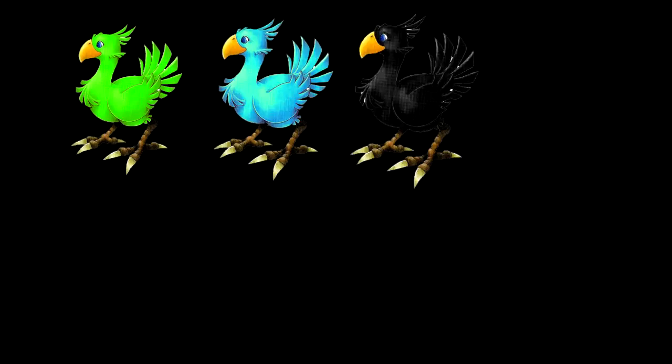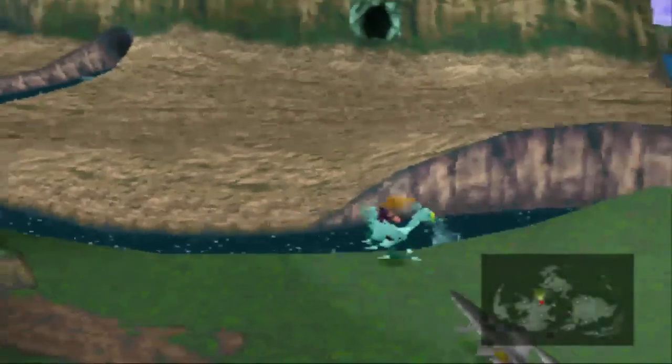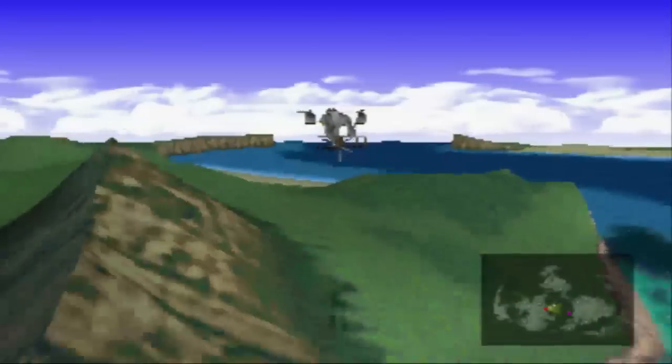There are four kinds of special Chocobos: green, blue, black, and gold. Green and blue are on par with each other — green can go over mountains while blue can go over shallow waters and rivers. Black is the next step up and can do both of the things that green and blue Chocobos can do, and gold Chocobos can go literally anywhere, even reaching certain places that the Highwind cannot. The reason these are useful is because there are four pieces of extremely powerful materia hidden throughout the world that are only accessible via these Chocobos.